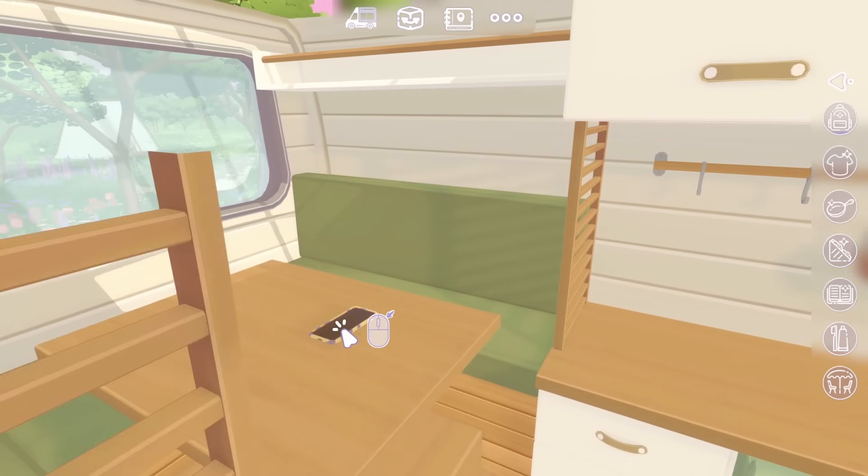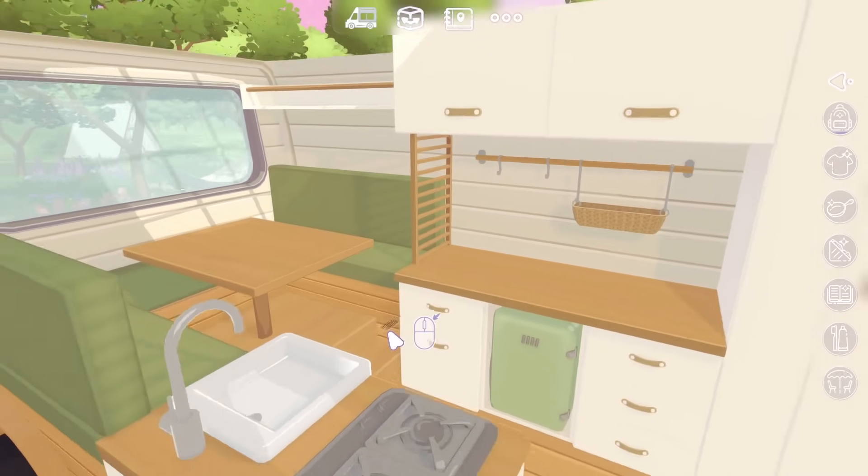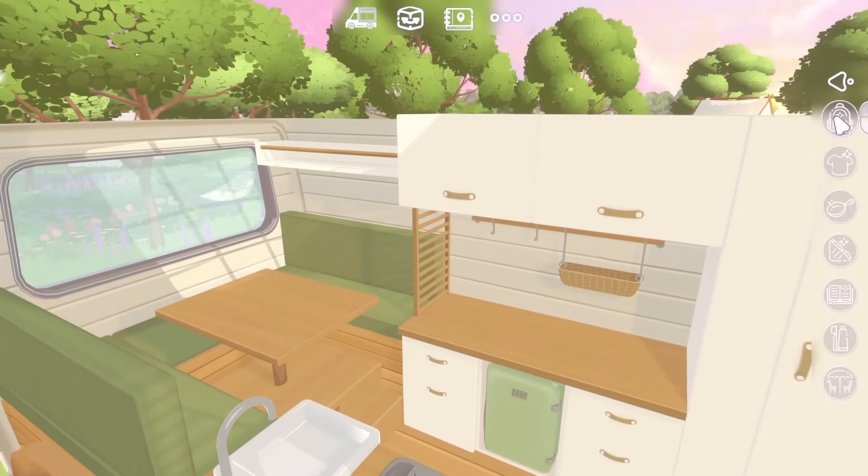We've got — what is that? Oh, it's a phone. So we're taking things out of the backpack and then we're sort of putting them around the campervan. The phone would make sense on the table there. So there we go — we have a phone. Can we click to interact with things? Oh yes, we can.